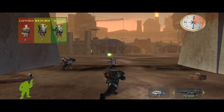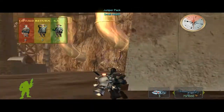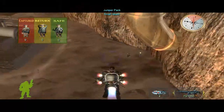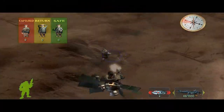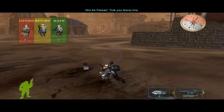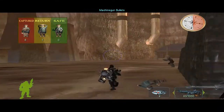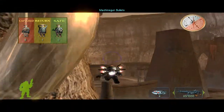We almost immediately get the jumper path. The workers are all around the place. You can't destroy these. And of course it's crawling with enemies everywhere, on multiple levels even, so be careful.